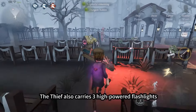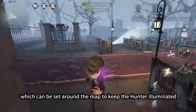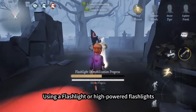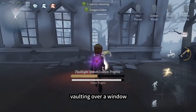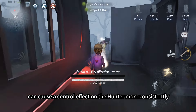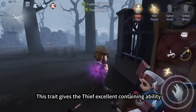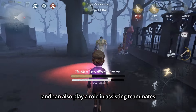The Thief also carries three high-powered flashlights, which can be set around the map to keep the Hunter illuminated. Using a flashlight or high-powered flashlights while the Hunter is performing an attack recovery motion, vaulting over a window, or destroying pallets can cause a control effect on the Hunter more consistently. This trait gives the Thief excellent containing ability and can also play a role in assisting teammates.